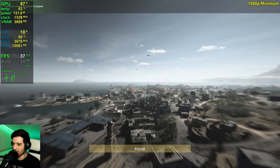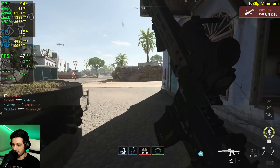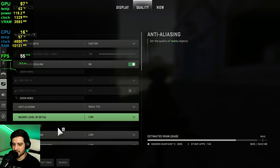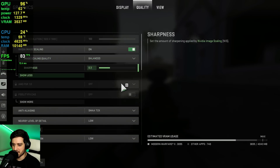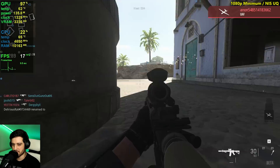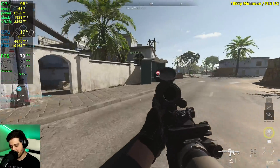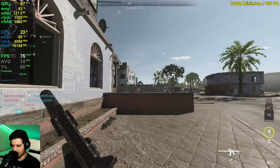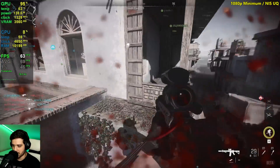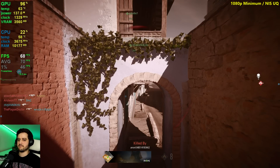It's getting quite hard to control the weapon recoil with 40 FPS. We should definitely try some FSR here at 1080p. Actually, let's do NIS first — ultra quality NIS. That should be enough to put us at 60 average at least, or well above that. That feels way better, although you can definitely notice the drop in resolution. Very, very noticeable here.